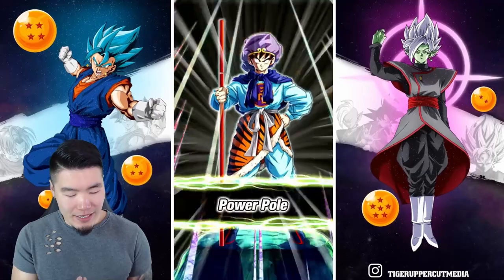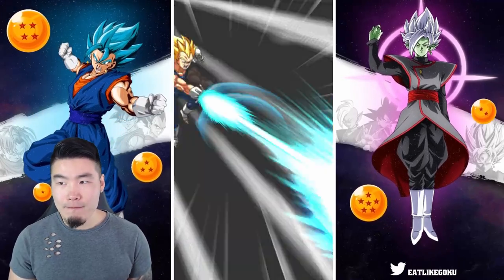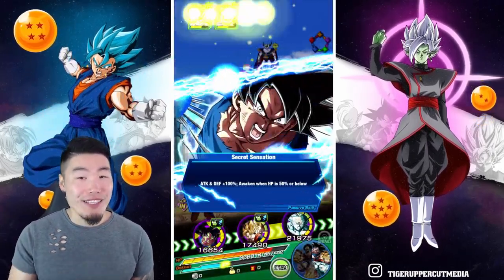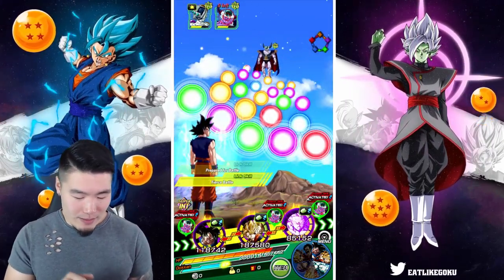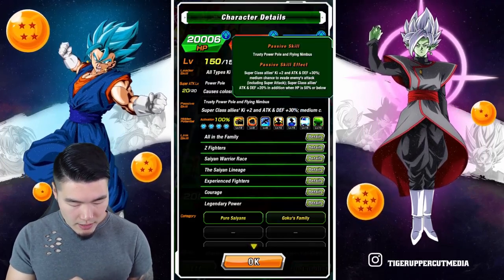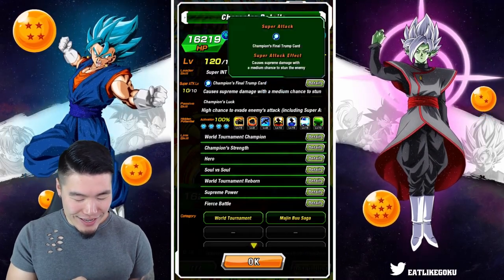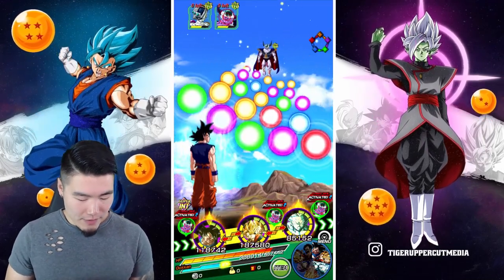How does this make any sense? The Int LR Goku has a rare chance to stun - about 10% - and he stunned twice in a row. Meanwhile Hercule with a medium chance to stun did not get both attacks to stun. I confirmed it - rare chance versus medium chance. Totally makes sense. Let me pop the Icarus here.